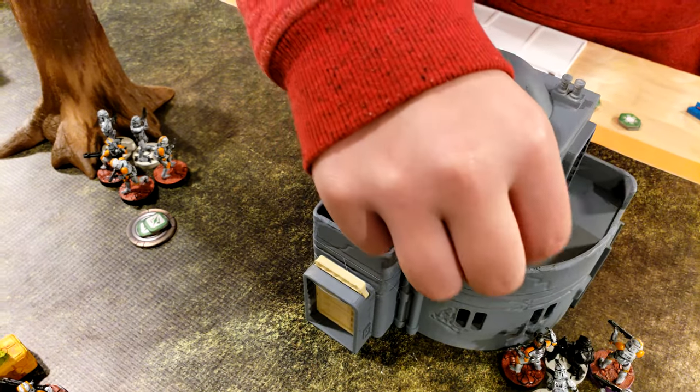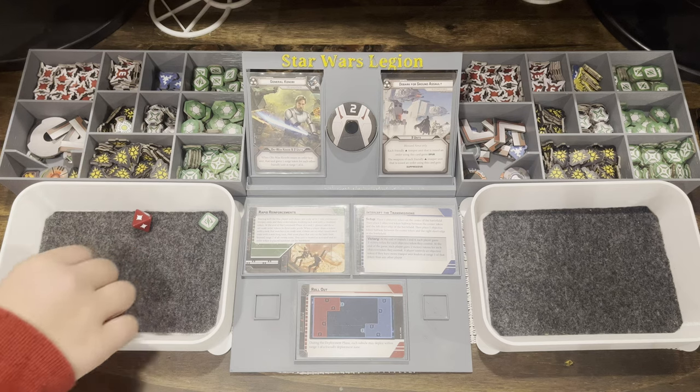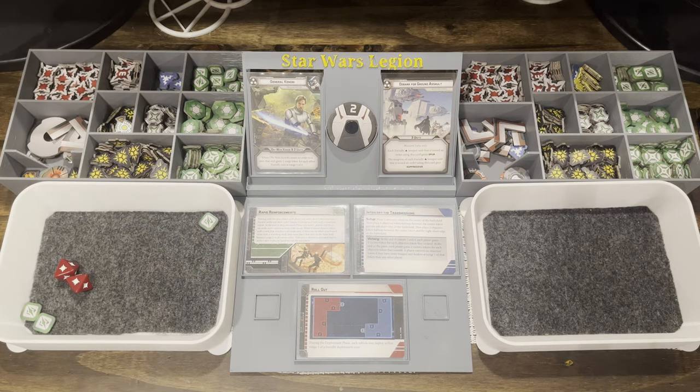The snipers on the building aim and shoot at the Heavy Response troopers. One hit lands. The player discusses using Lethal — they can trade the aim token to make it pierce or re-roll. Since Sharpshooter one negates the cover, the hit goes through. They re-roll and get two hits total. The Heavy Response troopers have red defense but one man dies. A suppression token is added.